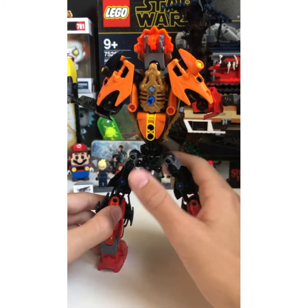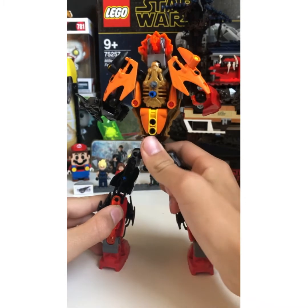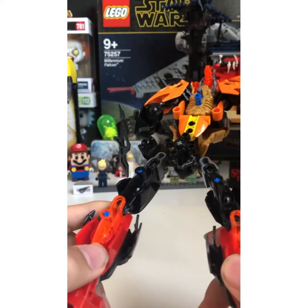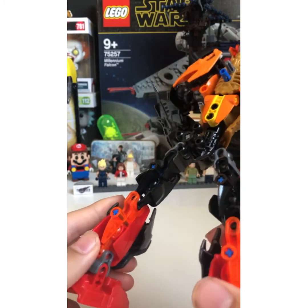From the back he looks like this — a lot of orange and yellow. I put some Borok eyes on the back of the legs for more detail.